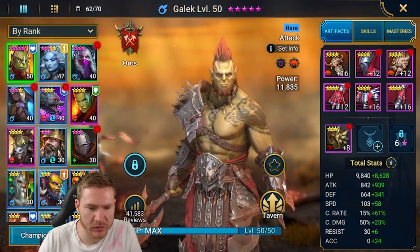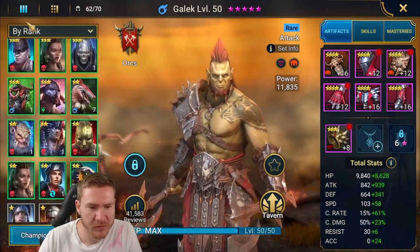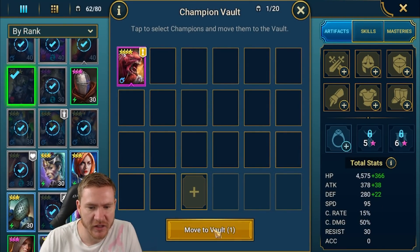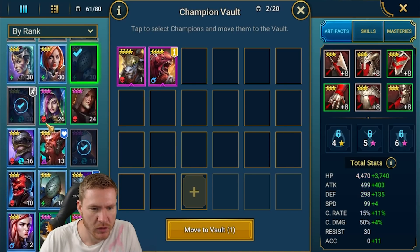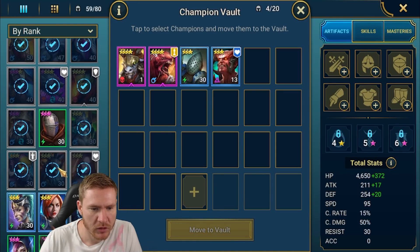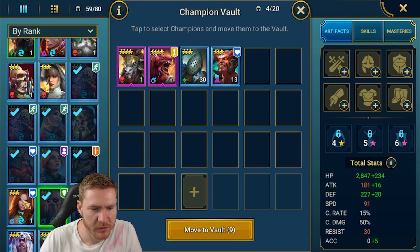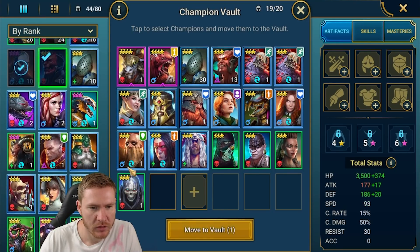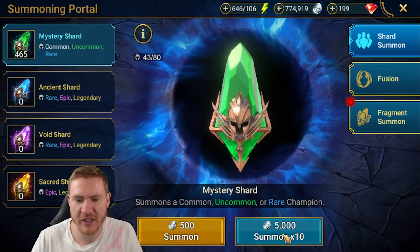We could run through some green shards too and maybe get some rares. Let's expand our roster a bit — we can expand the vault once, make some room, and expand our roster. We'll put some champs that aren't being used in storage for now. Let's burn through some green shards — green shard summon session, let's go!